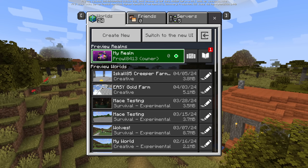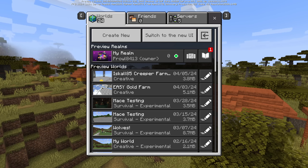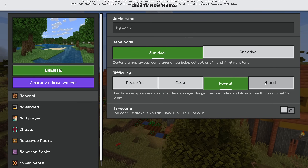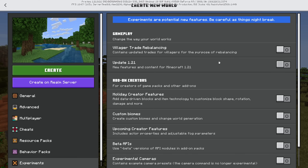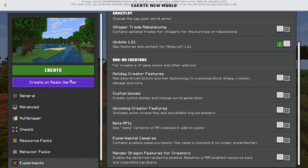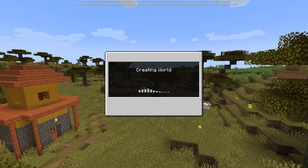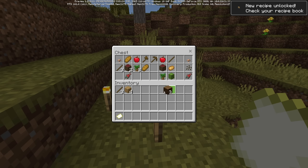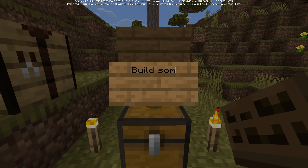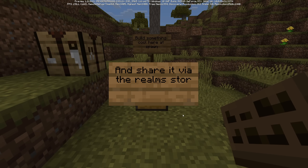I want to do something different — I'm going to invite a lot of people from my community to play on this realm and use the new Realms Stories feature. We're going to create a standard world, set it on hard difficulty, and turn on the 1.21 update features. We can create it directly on a realm server from this screen — select the server, select the world slot to replace, and it will create the world with all the new features. I'm going to steal some supplies out of this chest and leave a note: build something cool here at spawn and share it via the Realms Stories feature.